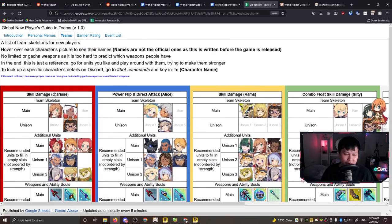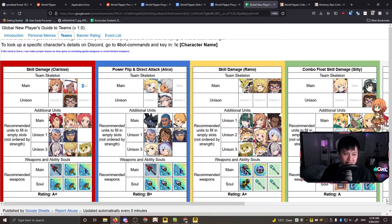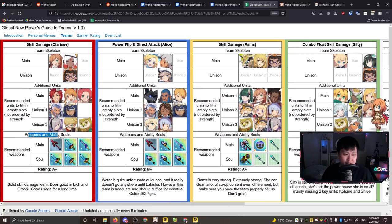Say I had Clarice, Any, and Shesusu - all that's left is to pick one of the mains as my third main, and pick two of these as Unison 1 and Unison 3. This one would go here and this one would go here - very straightforward. Below that are the weapons and ability souls.